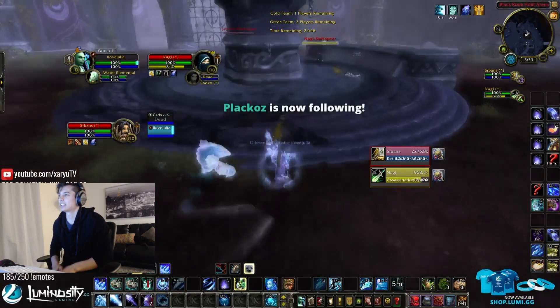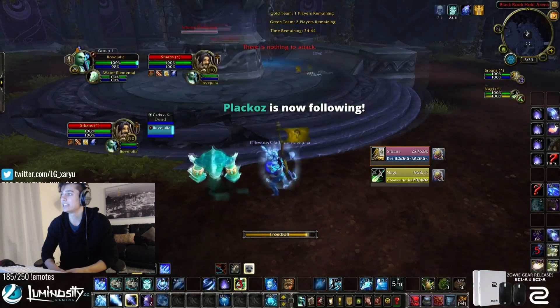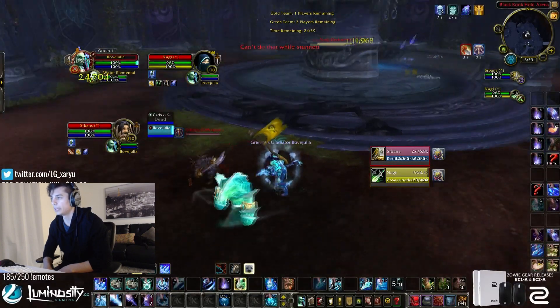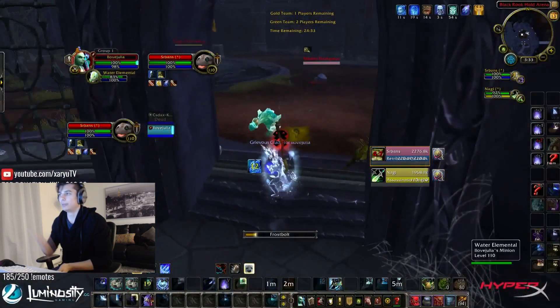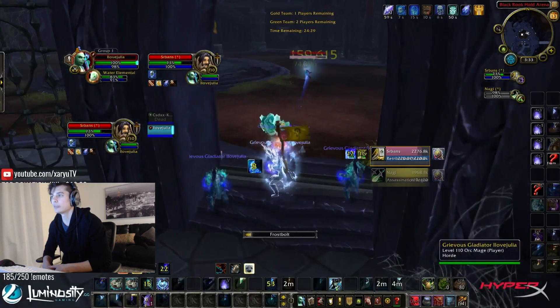That's just a classic game of Windwalker Mage right there. So this is a 1v2 of a Ret and a Rogue. I'm doing a 1v2 here on my Alt Mage. I'm not really sure what I want to kill — sometimes you don't really get to choose. The Rogue's behind the pillar, so I'm just opening here on the Paladin, seeing kind of how this game plays out.